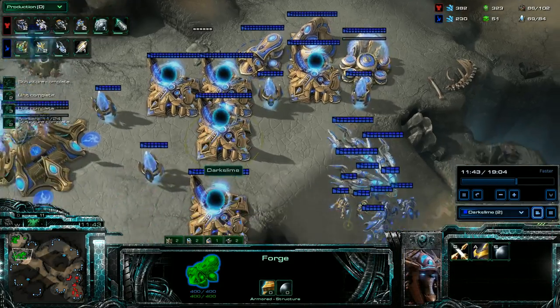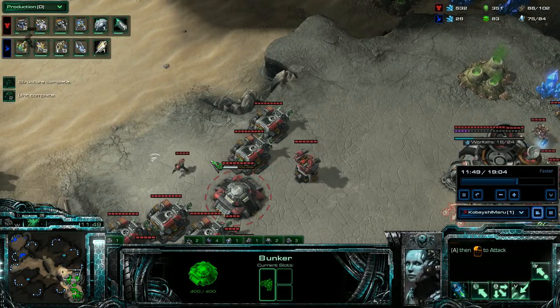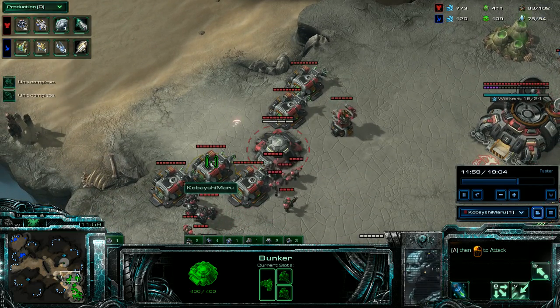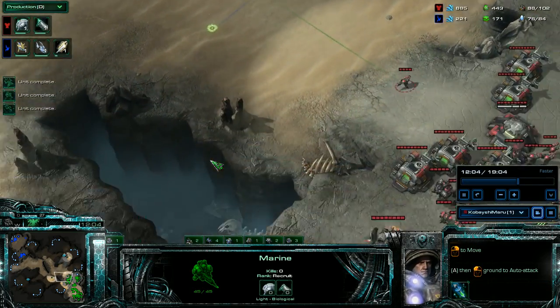Here's my armory for plus two, plus two. My plus one is already more than halfway done. I start to break the rocks considering a third. He is going void rays, and I want to know what he's up to. I'm going to send one guy to each watchtower and one guy outside of his base.